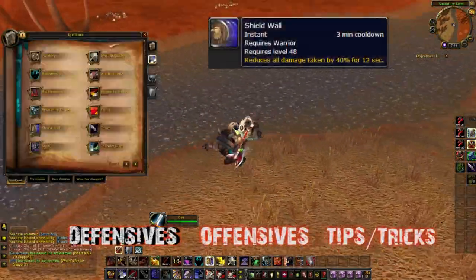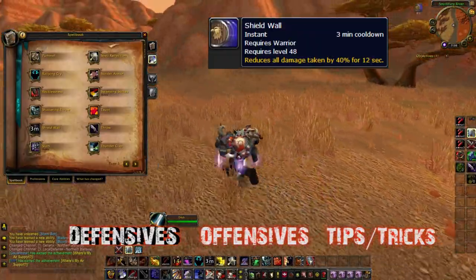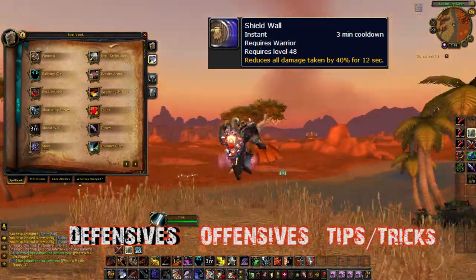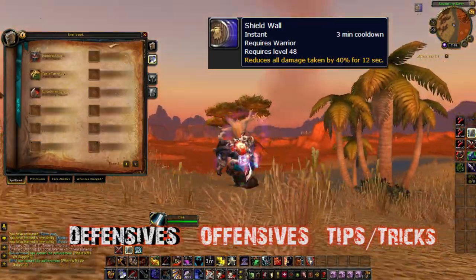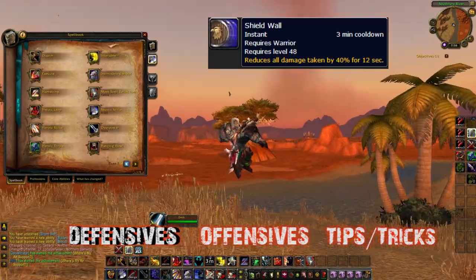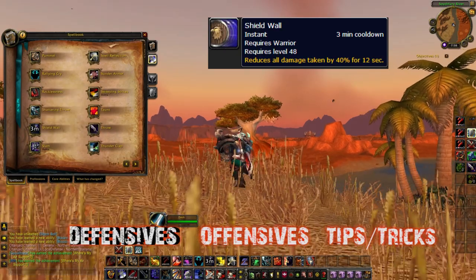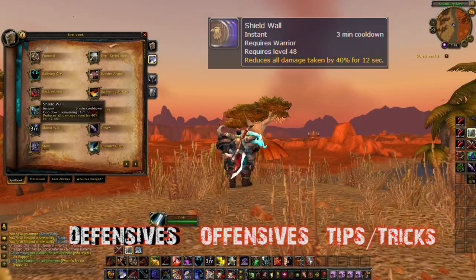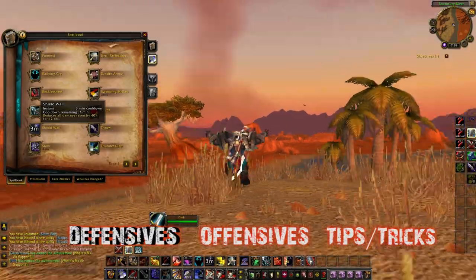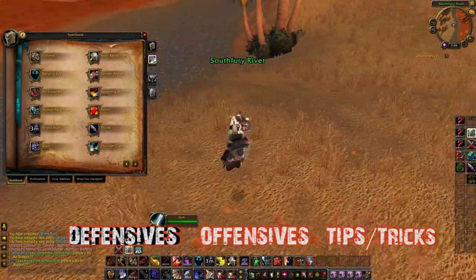Let's talk about the defenses first. Shield Wall reduces all damage taken by 40% for 12 seconds on only a three-minute cooldown. 40% is so much — as a ret paladin trying to reduce damage for melee and magic, I can only go up to 20% for each, and it's not nearly as good as Shield Wall. Shield Wall is really good on a three-minute cooldown.